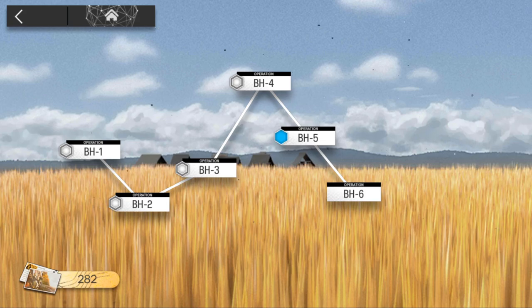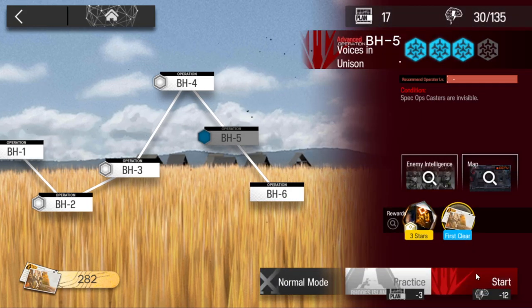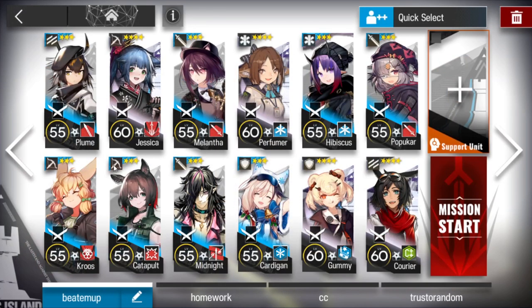Let's clear BH5 challenge mode. On this stage the normal casters are invisible, so it will be harder. But if you have Silver Rush, this will be a joke because Silver Rush can spot invisible enemies. If you don't have her, just bring one from the support unit — it's pretty tight but manageable.